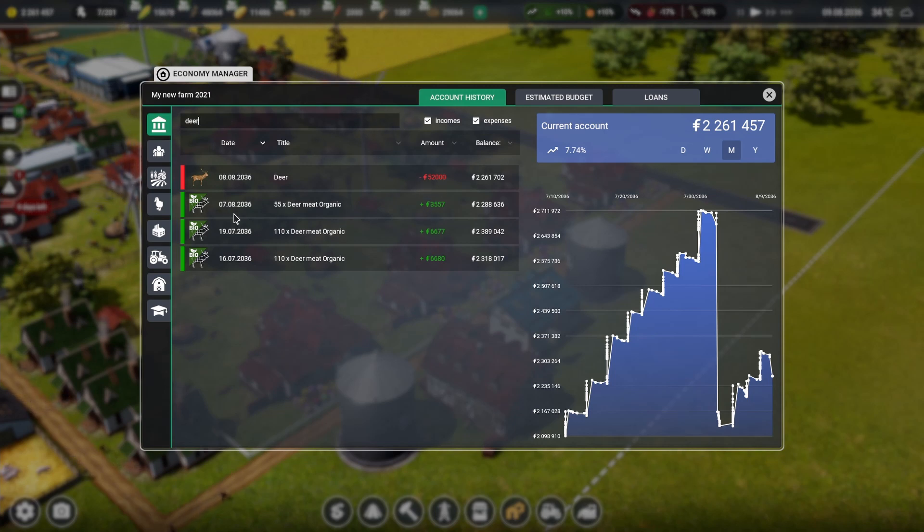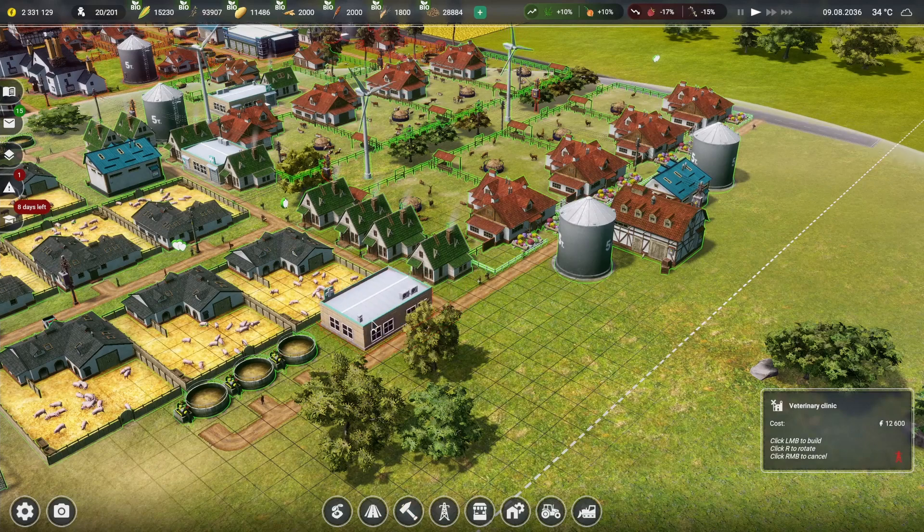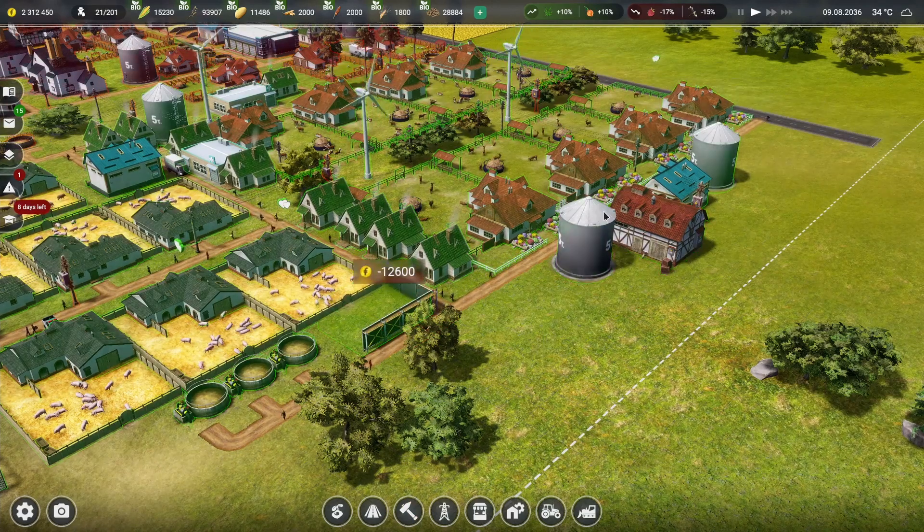We spent 52,000 on deer - we bought 20 deers. For each deer we get 55 deer meat, so those 20 deer will give us around 3,500 value. We can see we're definitely turning a profit - it might be a small profit of around ten thousand dollars but it's still a profit, so we'll continue to sell all the deer meat to make as much money as possible.